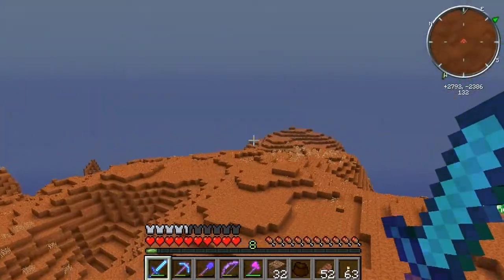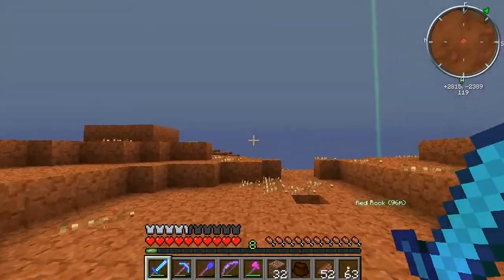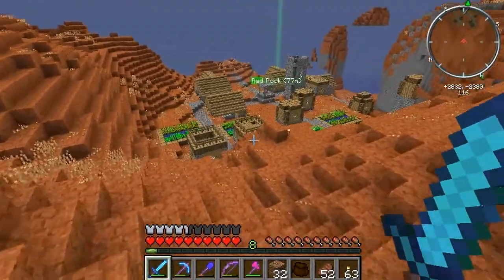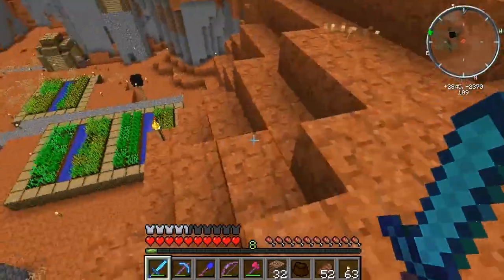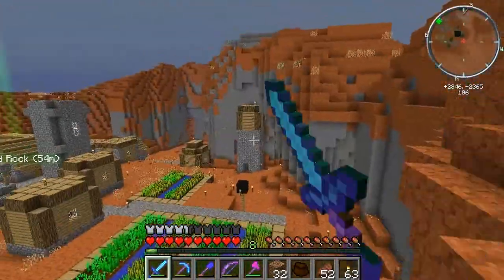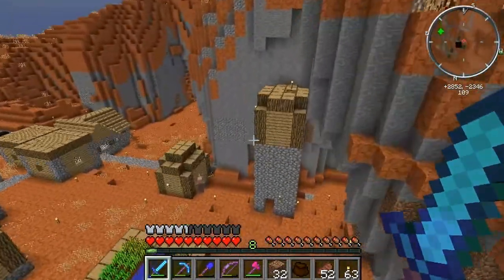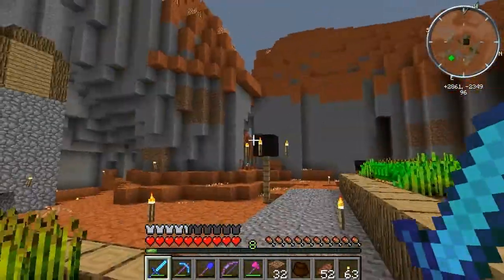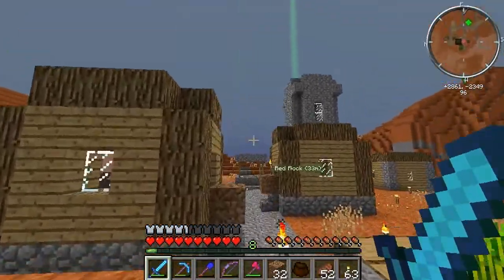I've never seen one of these biomes in somebody's videos before. As I was exploring this really cool area, I found a village inside of this biome! I was so happy when I saw it. It's the cutest little village. Most villages are super derpy and broken in FTB, but this one is almost perfect. That house right there is up on a stupid little cobblestone pillar, but other than that it's the best little village ever! It's enclosed mostly on all sides — almost secluded. Oh my god, I love it! It's orange, it's perfect.